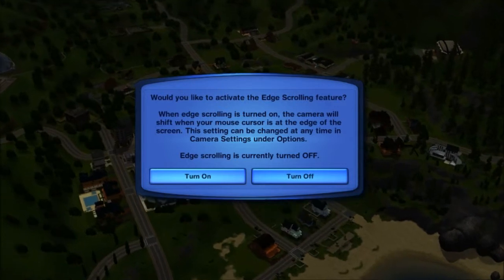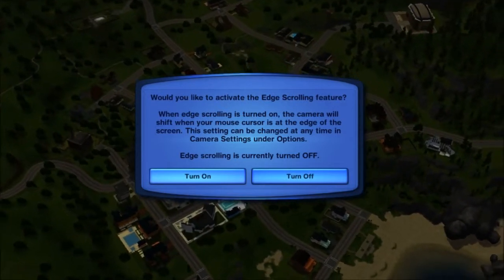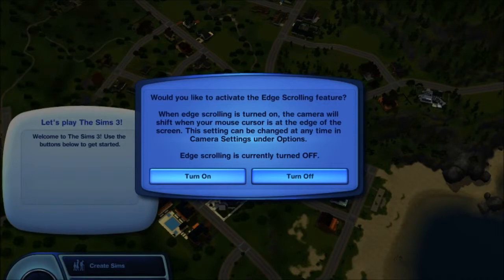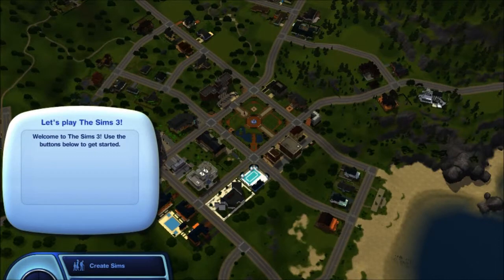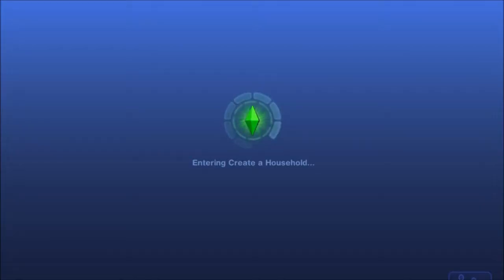Okay, we're back in folks. Honestly, it didn't actually take that much time after I cut the video. Now, edge scrolling — the camera will shift when your mouse cursor is at the edge of the screen. I'll just turn that on. I know how to play The Sims, so we're going to create a family. Honestly, the strongest aspect of Sims 3 is the character customization.